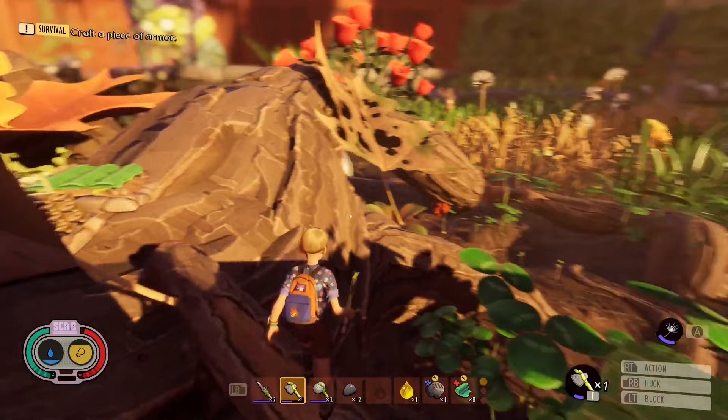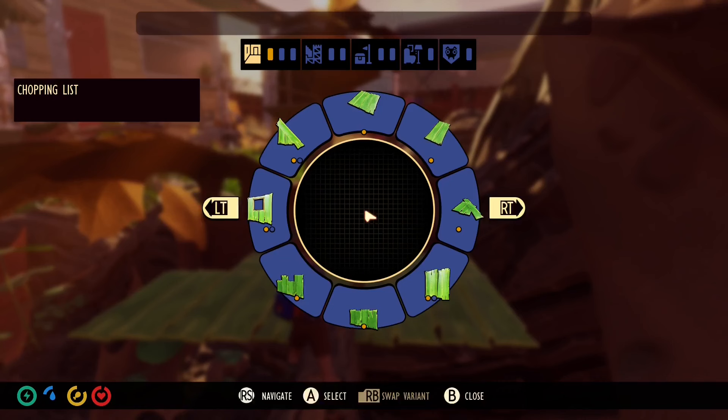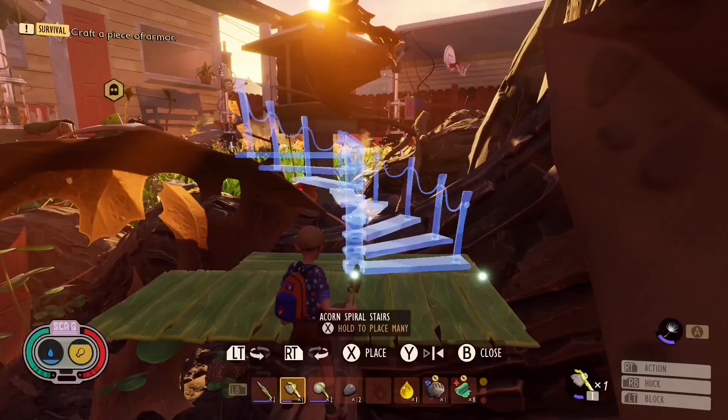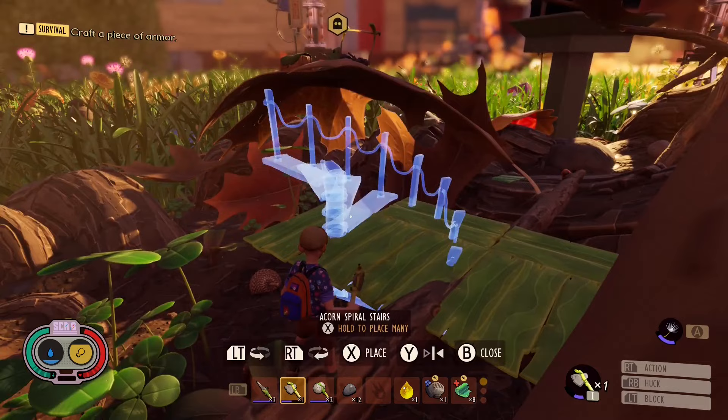Now we want to build a spiral staircase. I'm going to place and turn it right here.